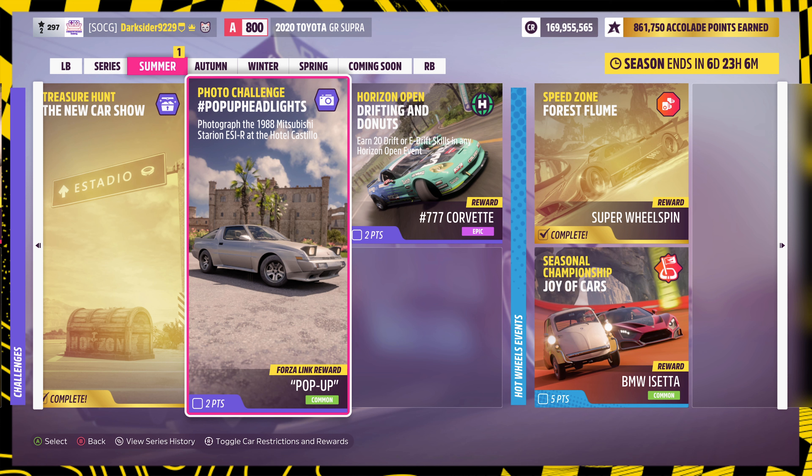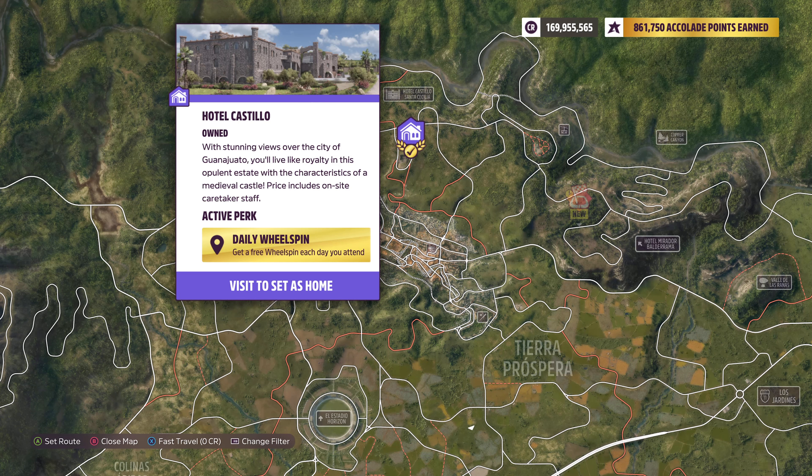For the photo challenge, switch to the Mitsubishi Starion SER and go down to Hotel Castillo, where you need to take a picture of it along with the castle.